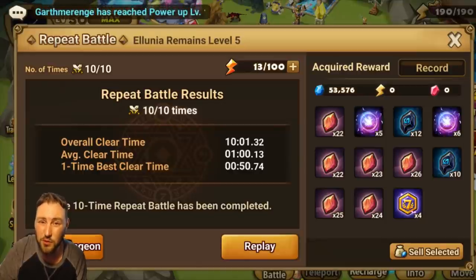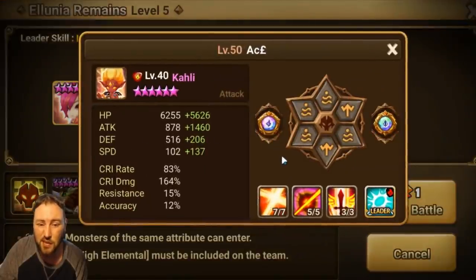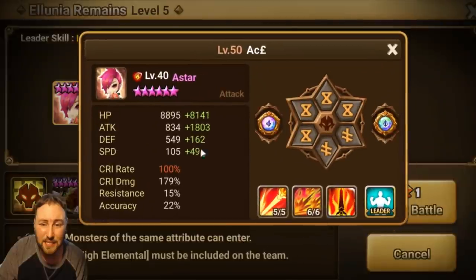We're going to show you this team first and then the light one as well. Starting with the fire dungeon — this is the team that averaged the one minute clear time. It's really about the Vertihile and the Rock right now. The Collie definitely helps; mine is already six star with ruins. Please put ruins on your Collie or whoever you're second awakening, it's going to make it so much faster.